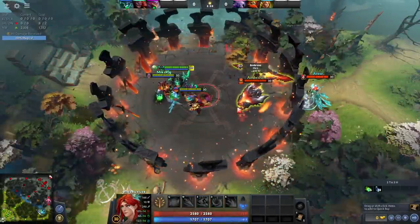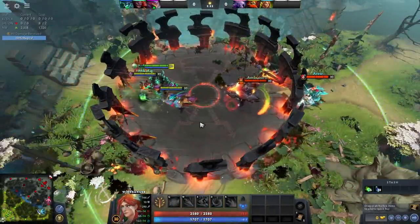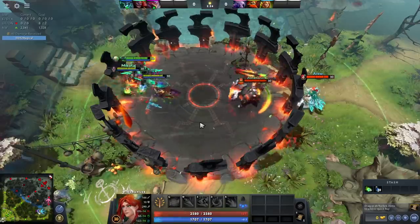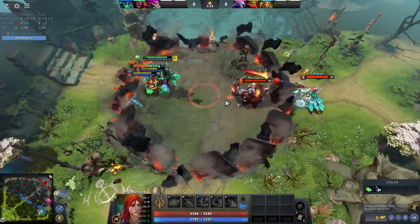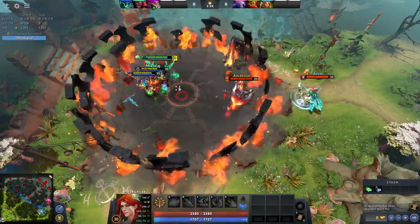Windranger's shard gives her the ability Gale Force — a spell which can be used globally and will push all enemies 250 units per second in the targeted direction for 3 seconds. Combine this with something like Arena and you've got yourself a massacre.